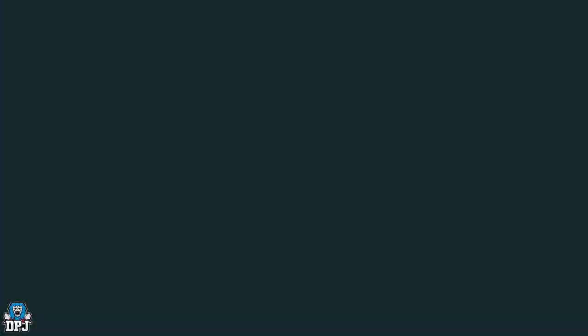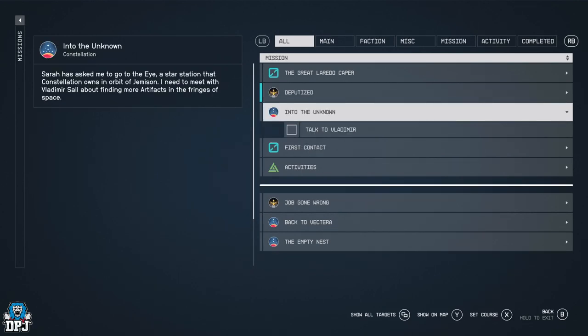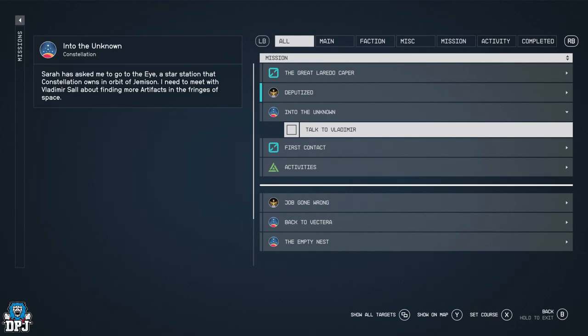During the campaign missions, a very early mission is called Into the Unknown. During this mission you will meet a dude called Vladimir.